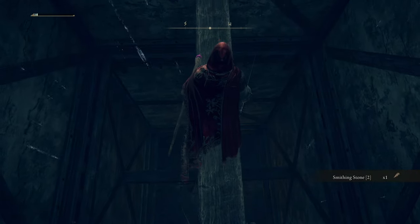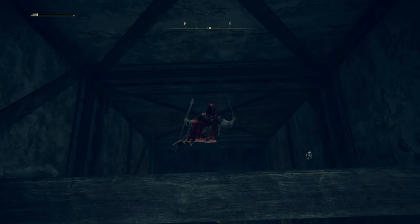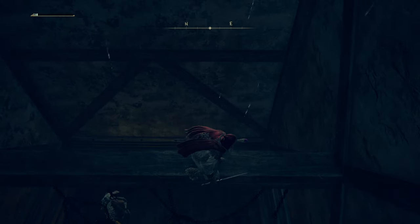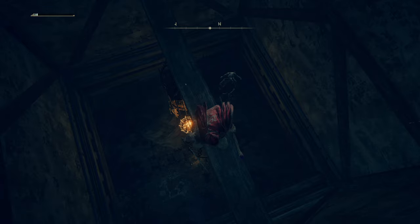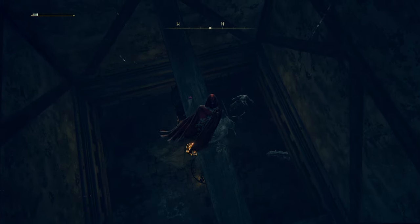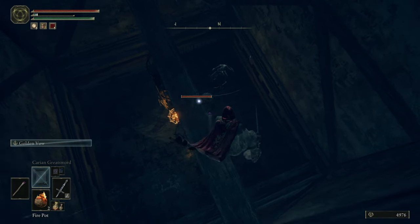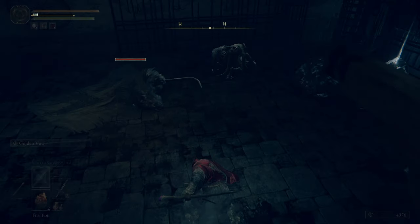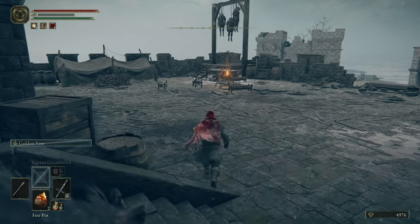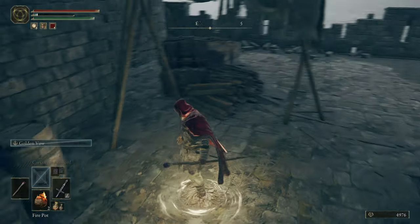Smithing stone level two — thank you! Just in case you don't know: always tilt the camera all the way down, then you can typically just walk straight forward across rafters. Let's see what we've got. I can get out here — grab this site of grace just in case something happens.